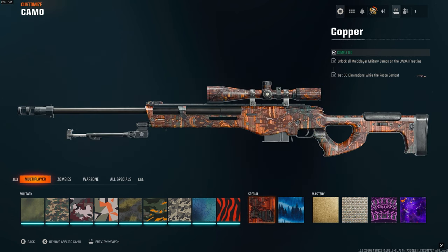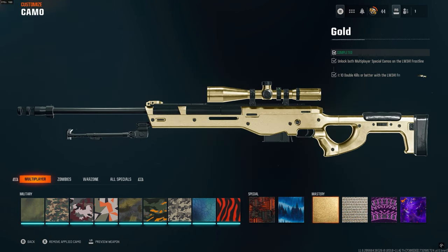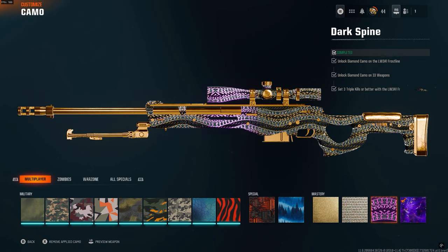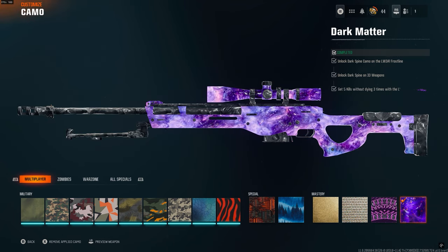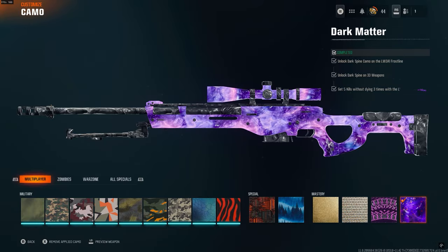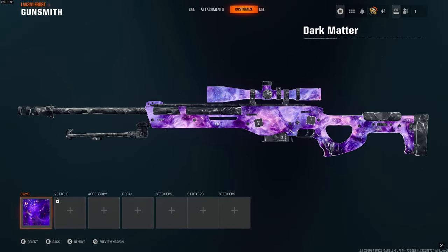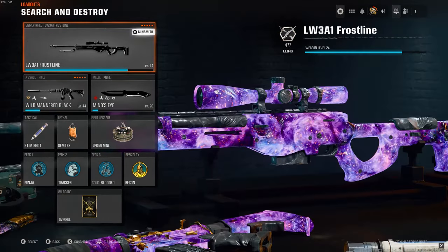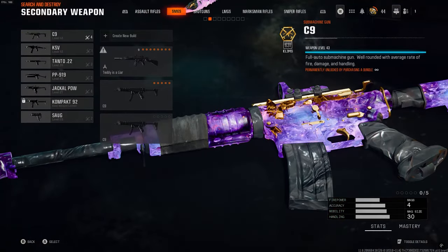Obviously we've got Gold, Diamond, Dark Spine, and Dark Matter, and here's what you need to get those. Gold camo takes 10 double kills. Diamond camo is three kills without dying. Dark Spine is three triple kills or better. And Dark Matter camo is basically three bloodthirsties — five kills without dying three times — with that specific weapon.